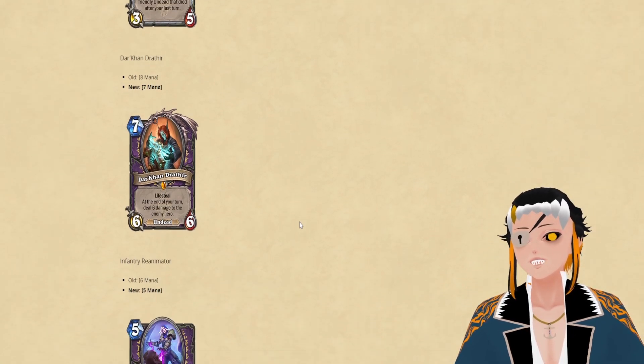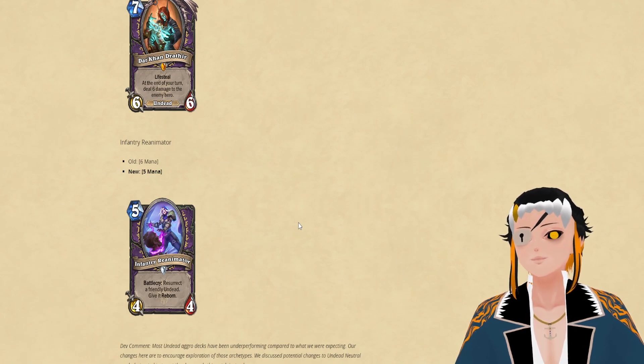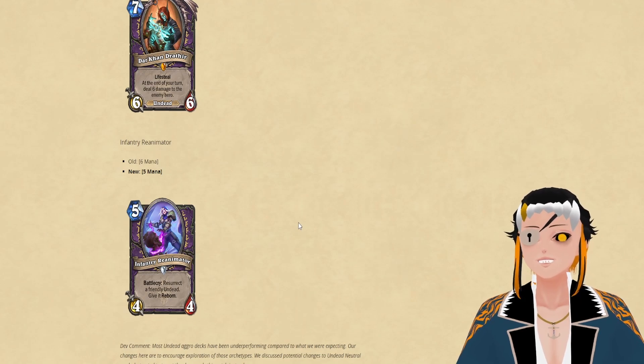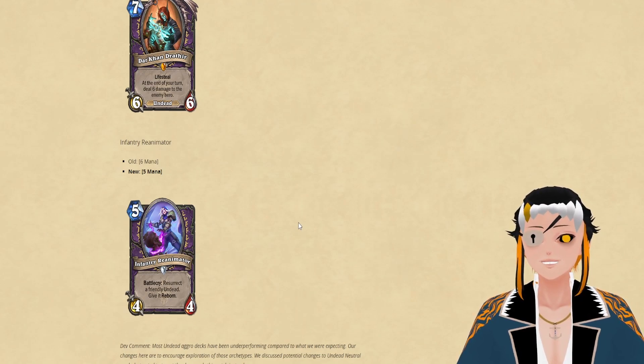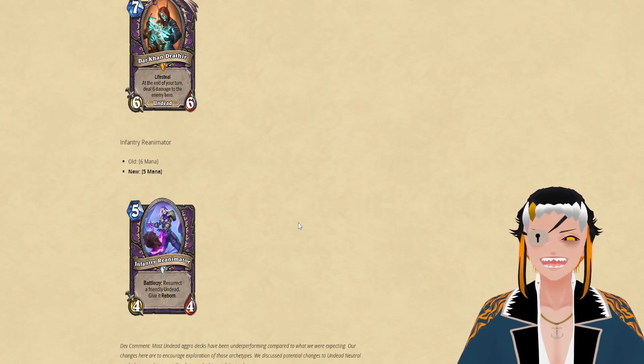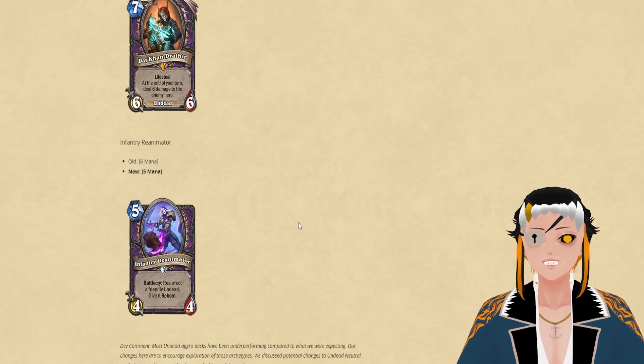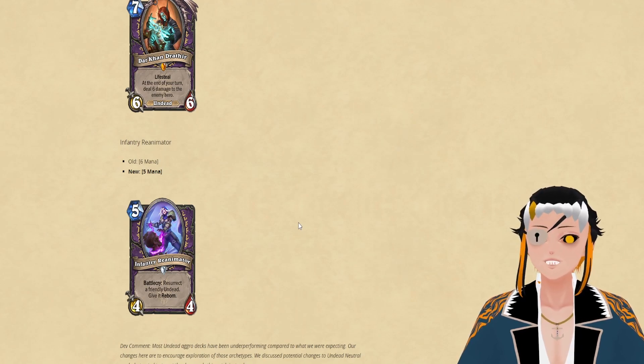The next change does affect a lot for that style of deck — it's to Infiltrate Re-Animator, which is going to be 5 cost instead of 6. This makes it a lot easier to combo out with Bran Bronzebeard. If you can discount both copies of this plus Bran, you can get 6 of the previous card for 10 mana, thus dealing 24 damage to your opponent's face while healing yourself for 24. It's a really funny wacky combo, and this is a really good step in the right direction for an Undead OTK Warlock deck to be playable.